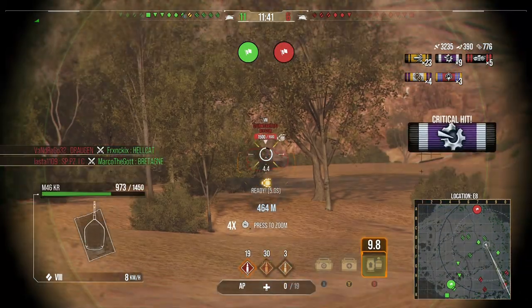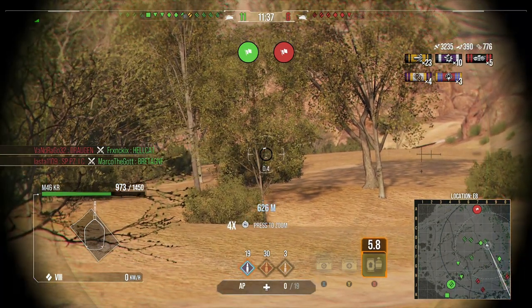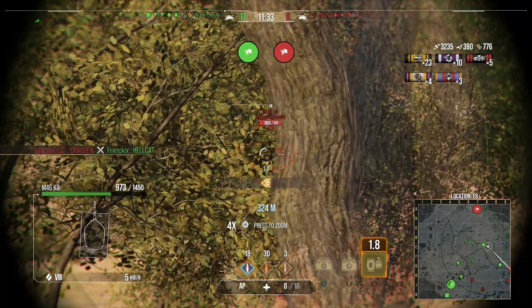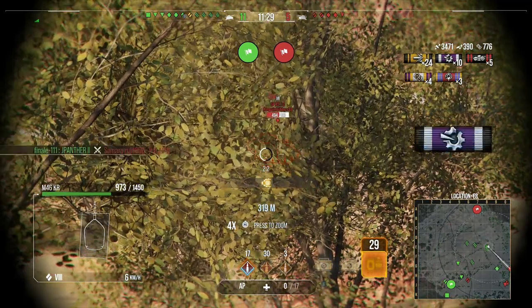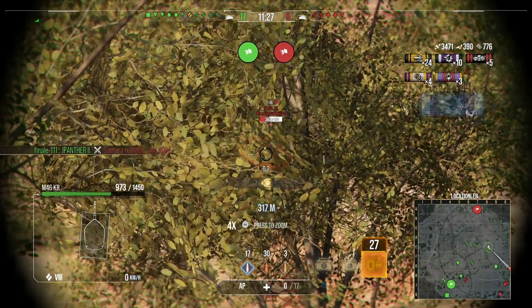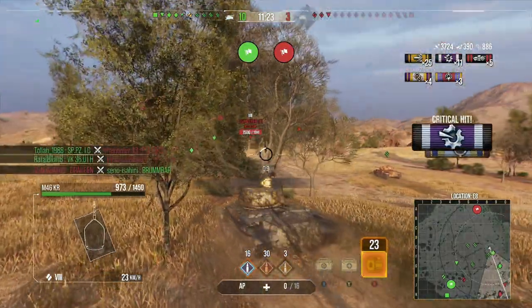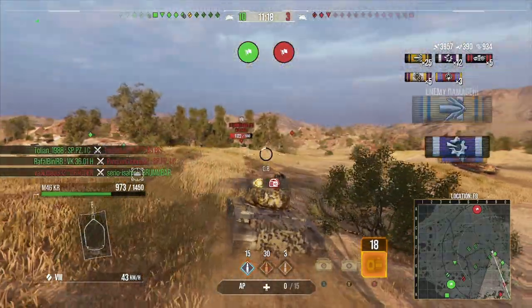We're trying to track the Tiger P — if he can't move, he won't be able to do much. We fire a blind shot but don't deal damage, though we may have distracted him. We're remaining undetected, using the bushes to avoid being spotted by that light tank, and we manage to fire on the move. This tank is brilliant at accuracy and aiming in quickly.